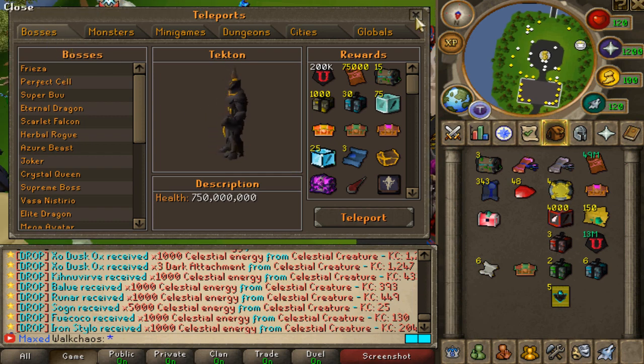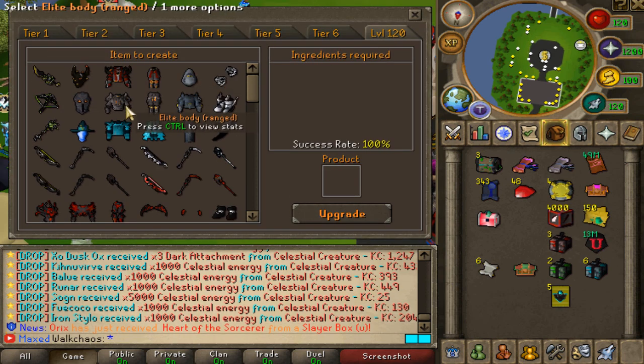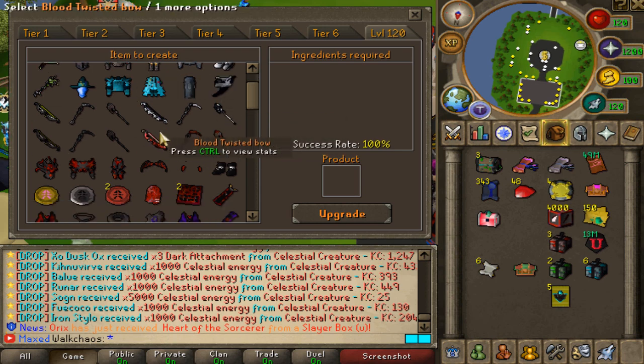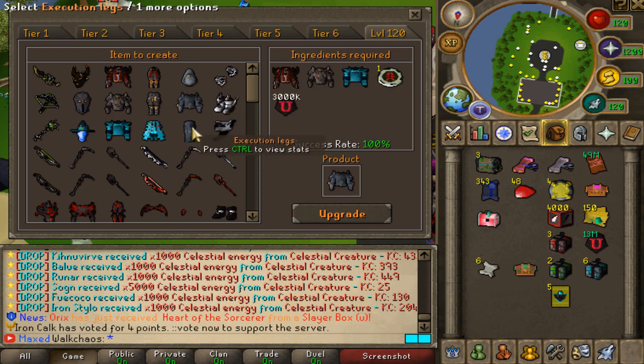Everything on here will be upgraded through the upgrade interface. If we go to level 120 you'll find all the different custom upgrades, which are quite a few as you can see. We're going to be explaining everything.